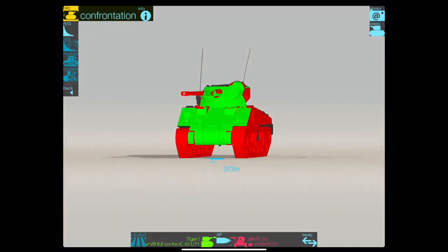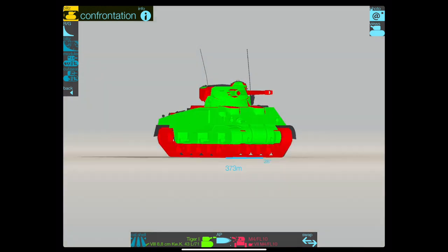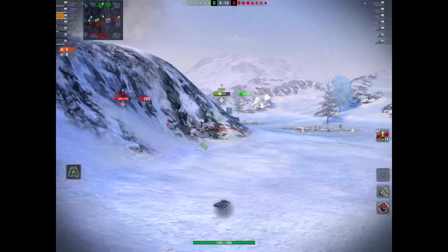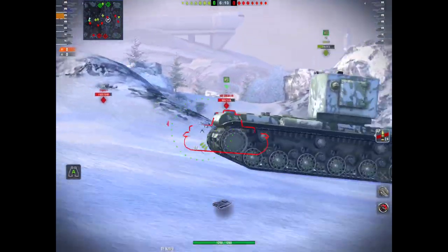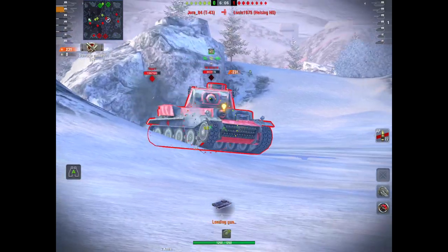Looking at the armor profile — what armor profile? It doesn't have any. It's pretty thin, 70-odd millimeters at the front. Here it is facing off against a Tiger I. As you can see, it is possible to side scrape in it if you're that way inclined, but don't forget it's a Sherman chassis — it's not that great. The thing that makes this tank is its gun.